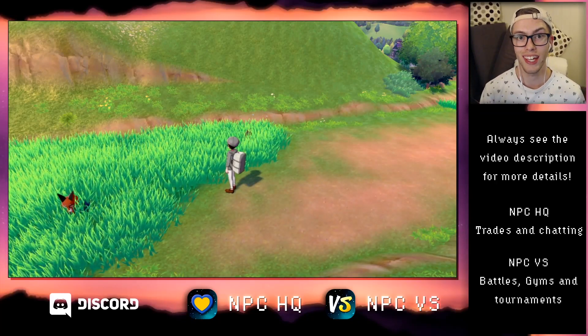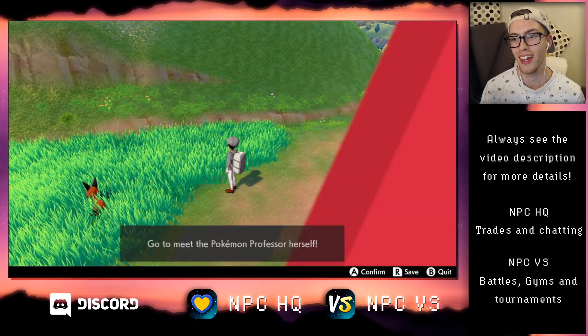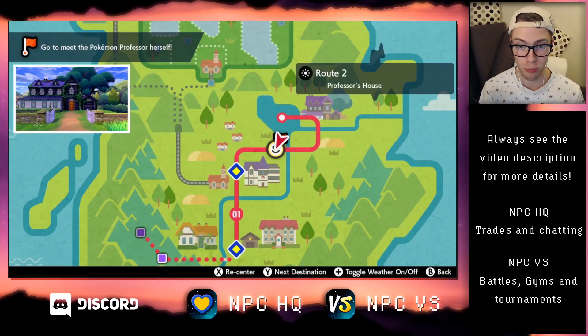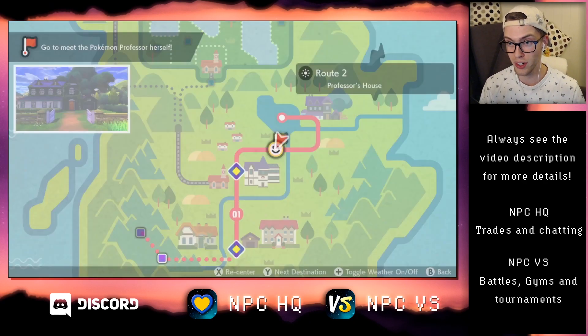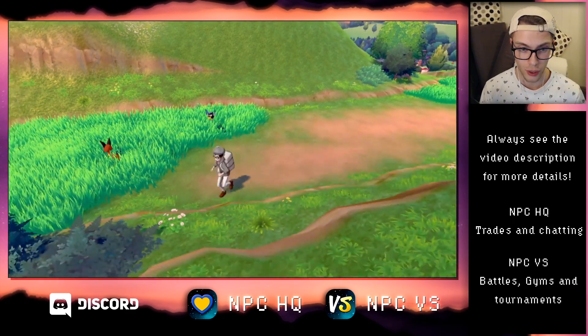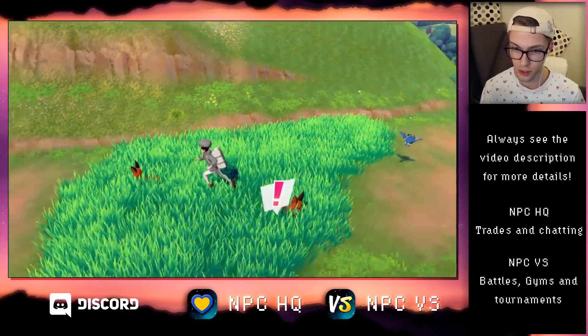Hey there, I'm Daniel. In this video I'm going to show you how to get a Purloin in Pokemon Sword and in Pokemon Shield. I'm currently standing in Route 2 and Purloin can only be found in a grass encounter when the exclamation mark shows up. There's a 10% chance to find a Purloin. Let's see if we can run into it.